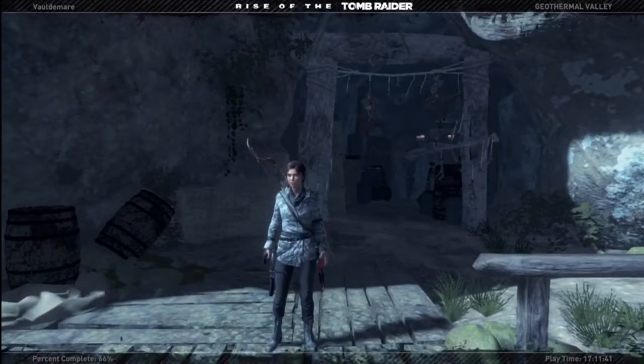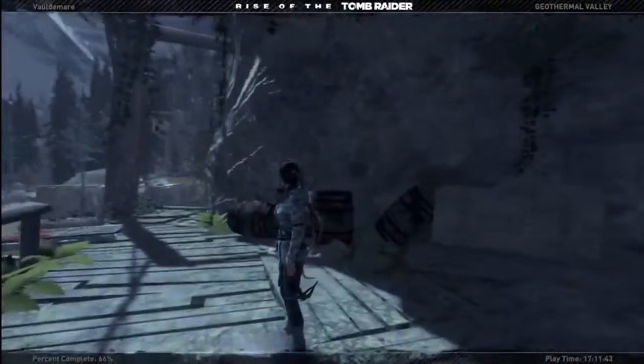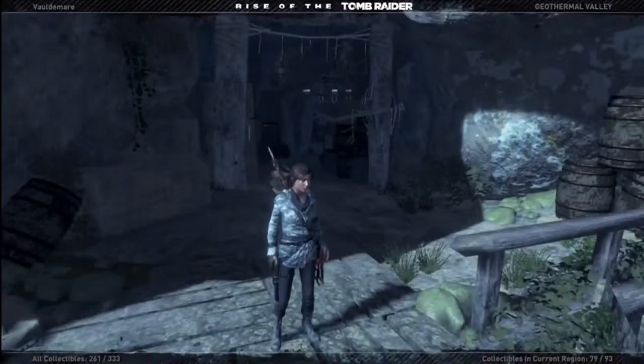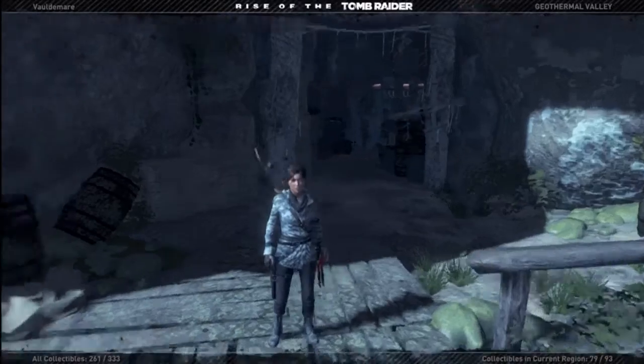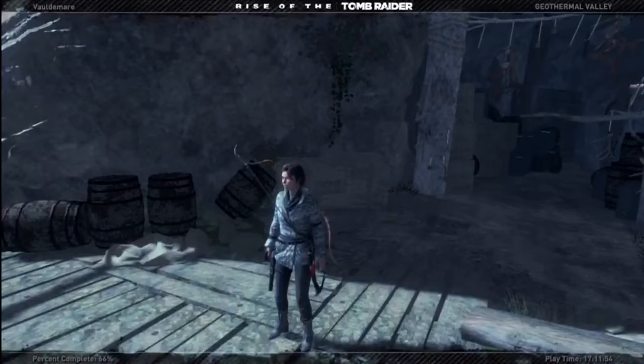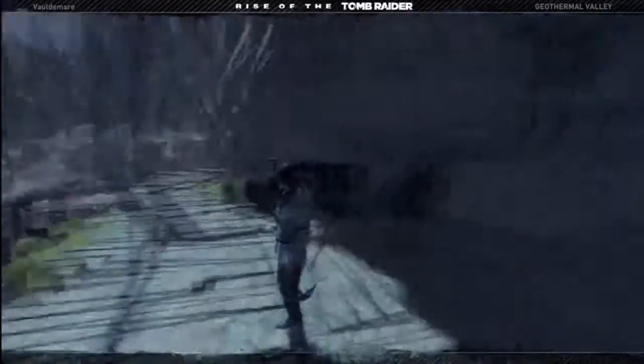I've gotten a lot of the survival caches and coins off screen, so the only thing I need to do is gather the rest of the documents and do one of the last crypts. Well, not the last crypt — there's like one more explorative area in the game we have yet to go to, but I'm trying to cover everything before we officially do that. So let's get started.